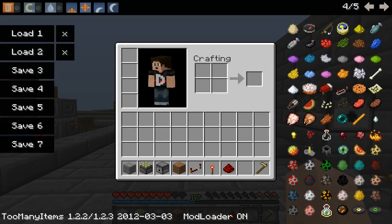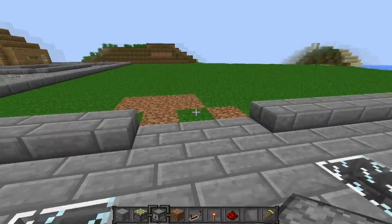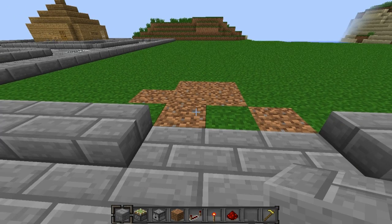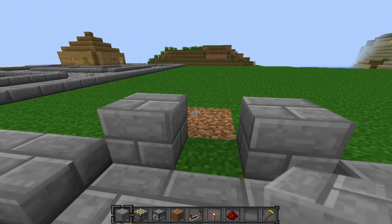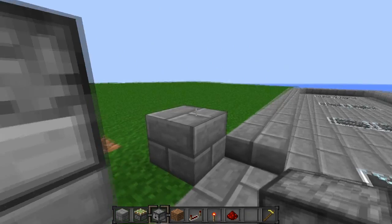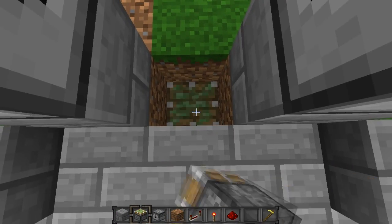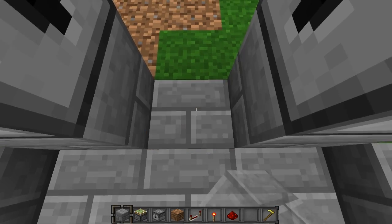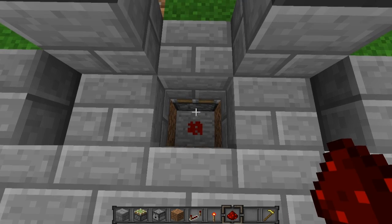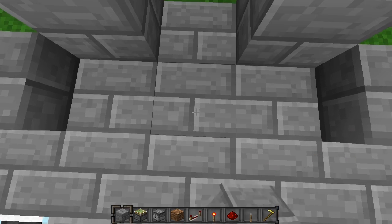Let's switch back to creative mode and I'll show you how to make this. To make it you're going to need three sticky pistons, two dispensers, building material, and some redstone. What we're going to do is place down two blocks like so, place the dispensers facing inwards towards each other, then in between them we're going to dig down twice, place our sticky piston facing up, place our building material on top, and then underneath the block in front place some redstone.